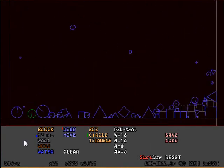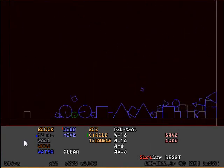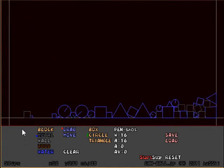So yeah, new edition — Elemental Box version 1.5, the new addition of water. Pretty interesting. Thanks for watching.